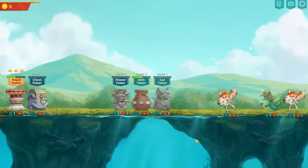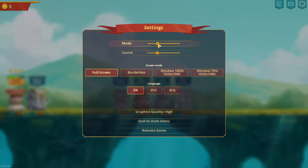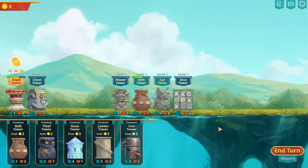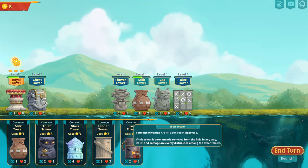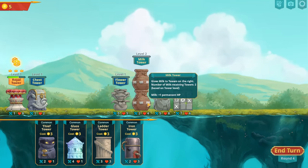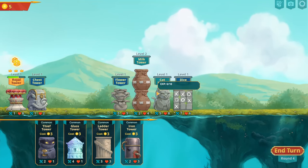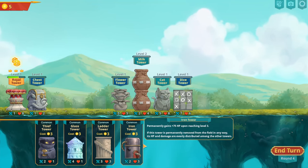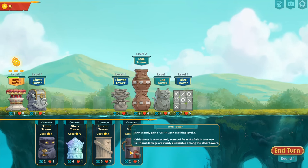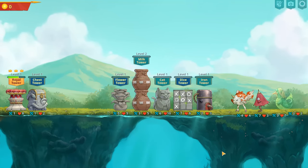These guys are buffing themselves slowly but surely, and so far we are withstanding the assault. This is the general loop — we're on round four, and eventually a big boss monster will come through with massive stats. I upgraded my milk tower — it took two extra towers on top of level one to become level two. His perk now, instead of just buffing the cat, will buff two towers, so the dice tower will now be receiving buffs from the milk as well. The milk tower will do its thing and off we go again.